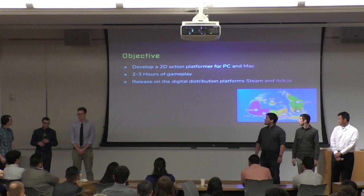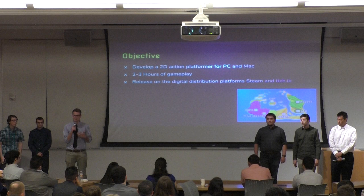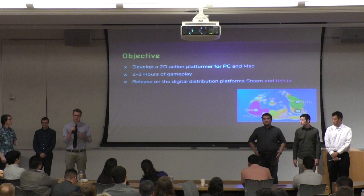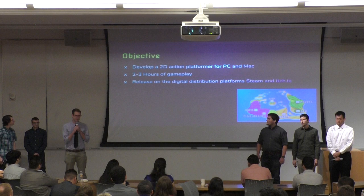Our objective for Cygnus was to create an interesting 2D platforming game that uses our core mechanic of absorbing elements in the environment to keep the player interested and having a good time. We shot for 2 to 3 hours of gameplay over various levels, each with their own unique environments and challenges. We also hope to release on Steam and itch.io in the future.